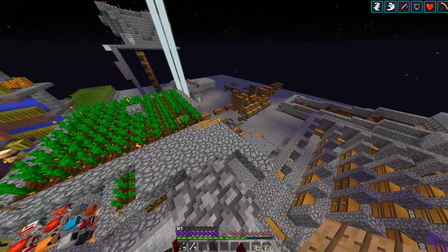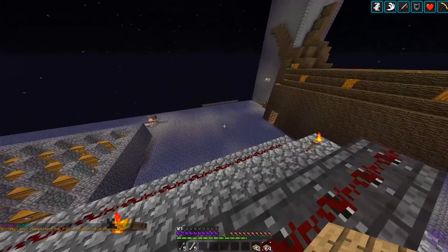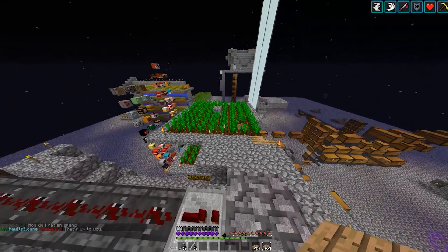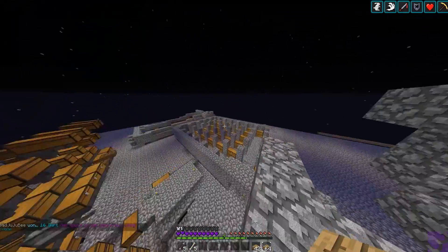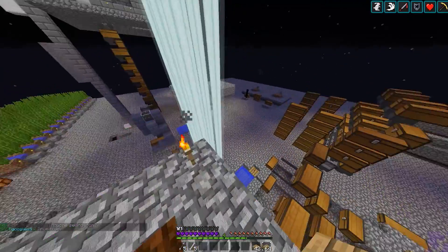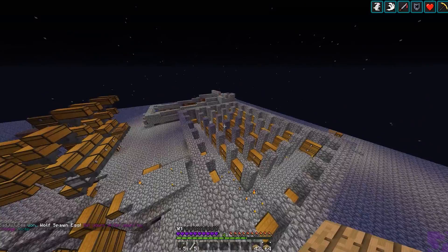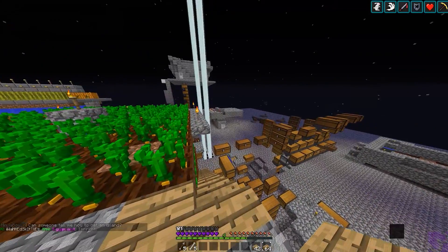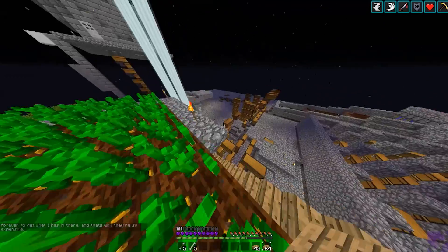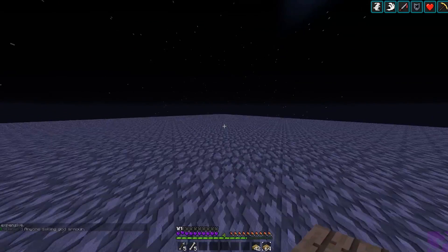What's really making me think about where I want to put this is that eventually all these farms - the cactus farm, the sugarcane farm - are all going to be kind of connected, with their drops going into the same spot. We're going to have one huge chest area that houses everything. We're going to put it in this corner - that's just what we're going to do.